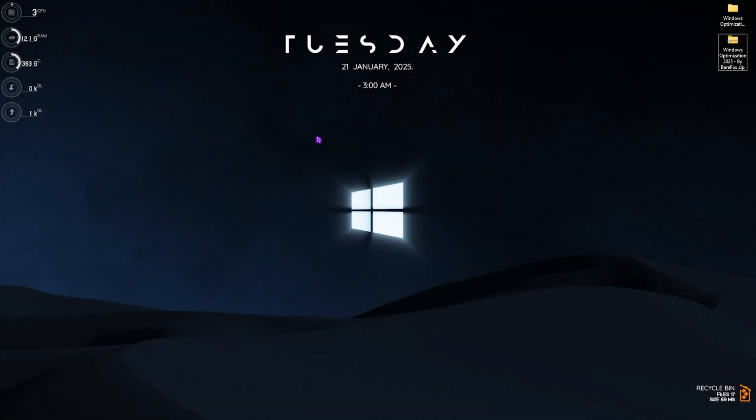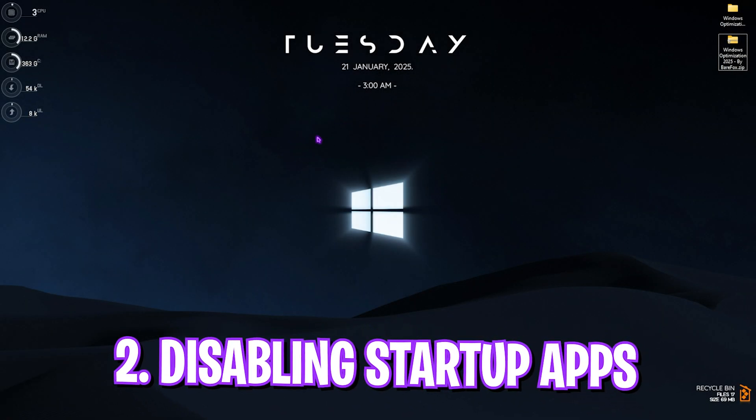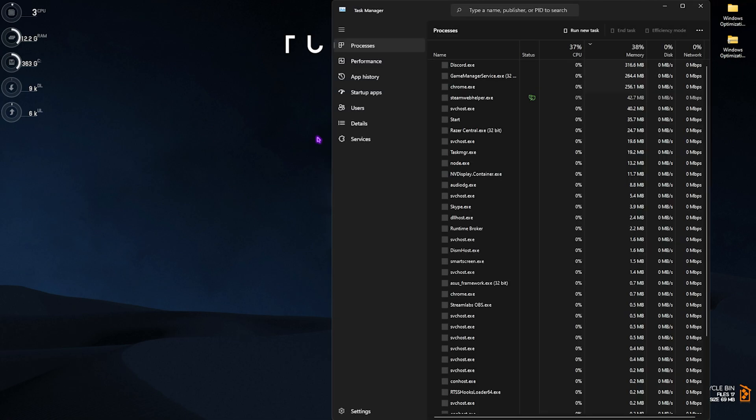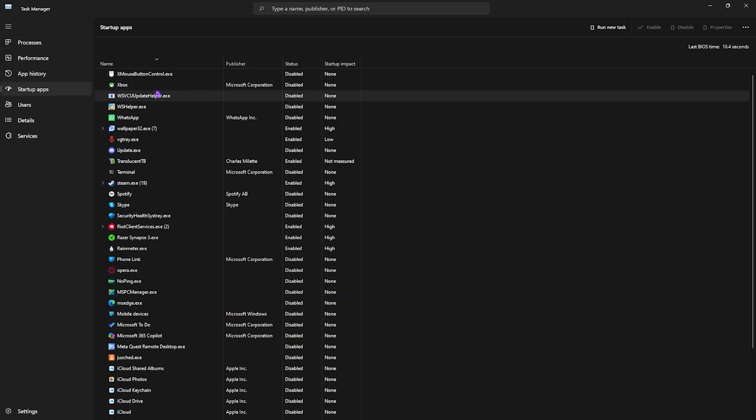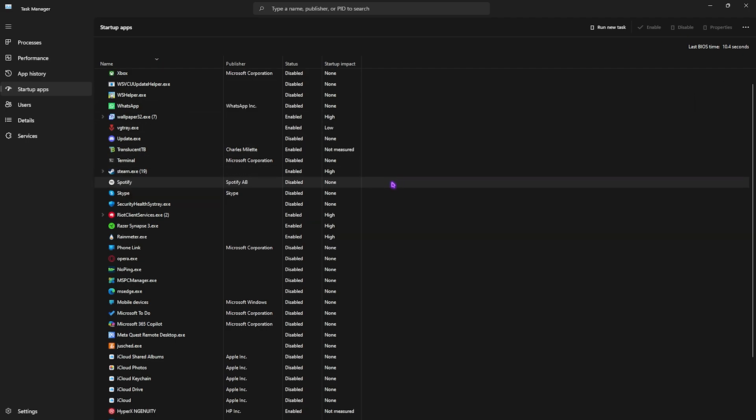The next step is disabling startup applications. Press Ctrl+Shift+Escape to open Task Manager, then head to Startup Apps and start disabling all apps you do not use right after boot. This will reduce the number of applications running in the background, reduce your Last BIOS Time, and improve your system's performance while gaming.